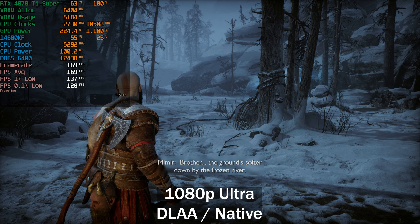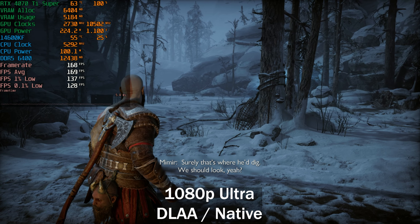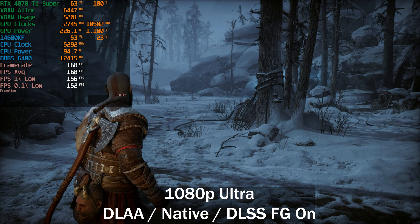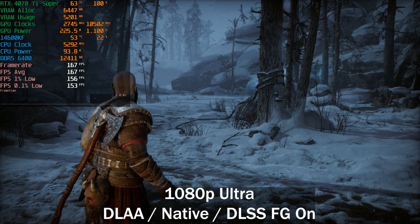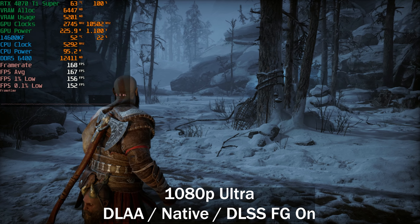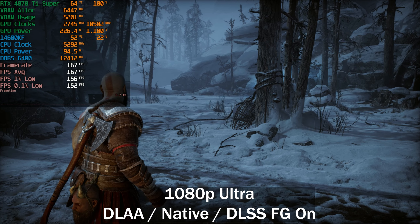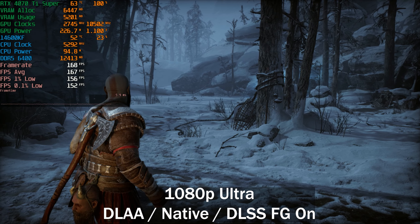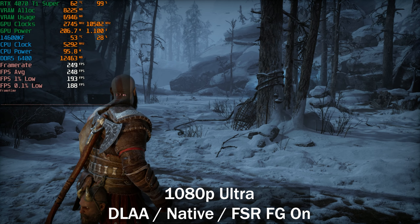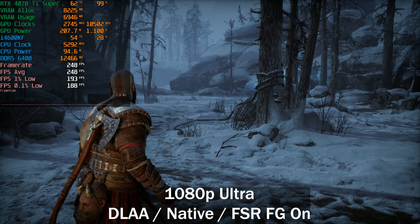I don't think we need to enable DLSS here, but I'm going to enable DLSS 3 frame generation first, then FSR frame generation, then move on to 1440p. After enabling DLSS 3 frame generation — still at native DLAA — we did not see a change in the frame rate at all, which is what other people have seen as well. DLSS frame generation does not seem to work in this game.